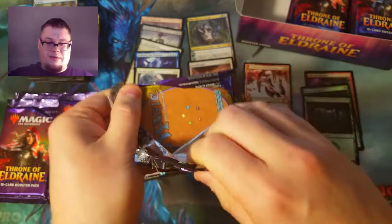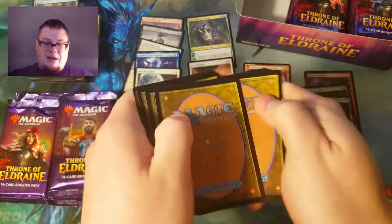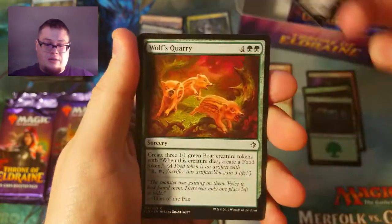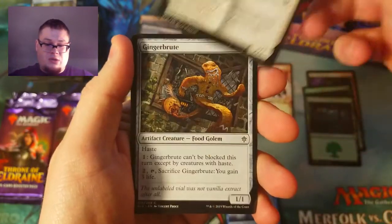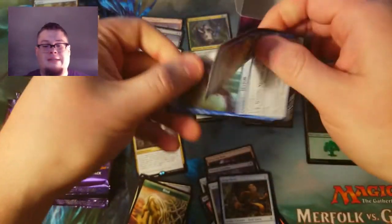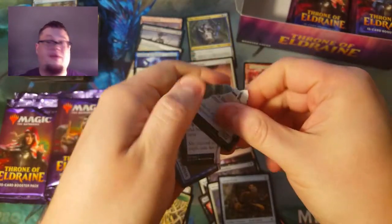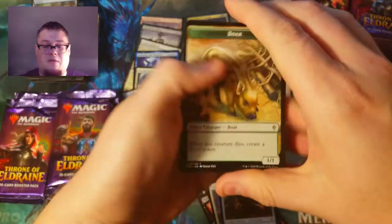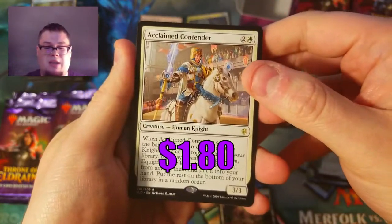I don't know why I'm so butterfingers right now with these packs — it's ridiculous. Fireborn Knight, Rally for the Throne, Wicked Guardian, Dragonfire, Treefolk, All My Scavengers, Squire, Ginger Brutes. Before we do the rare, there's a card we need to address — if we ever get a foil one of this we gotta do something special. Rare is Acclaimed Contender — not a crazy card, just a bulk rare.